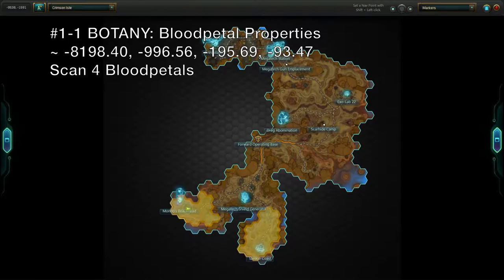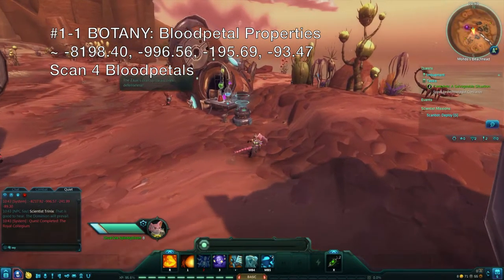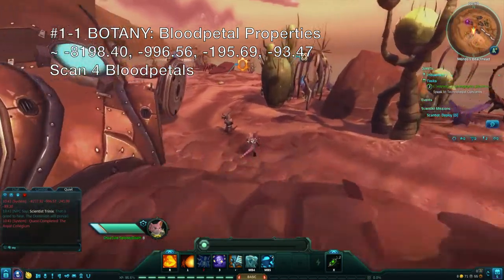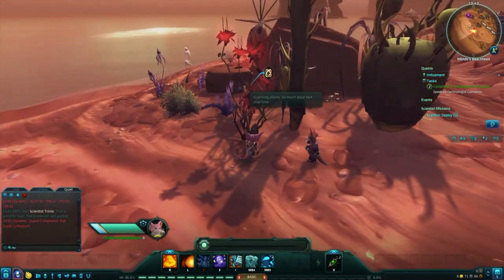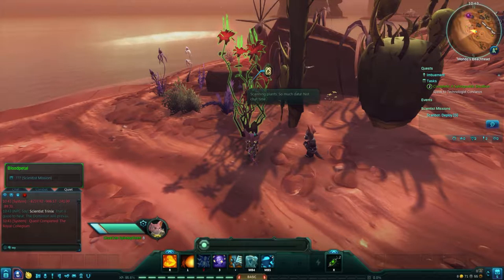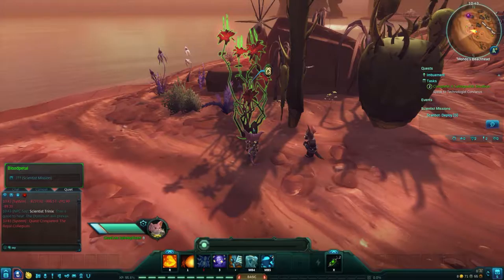The first goal, a botany mission called Blood Petal Properties, can be completed right at the start of the zone on Mondo's beachhead. Look for tall red flowers called Blood Petals that show the scientist's scannable icon when you get close. Target any Blood Petal flower and scan it to unlock the mission.